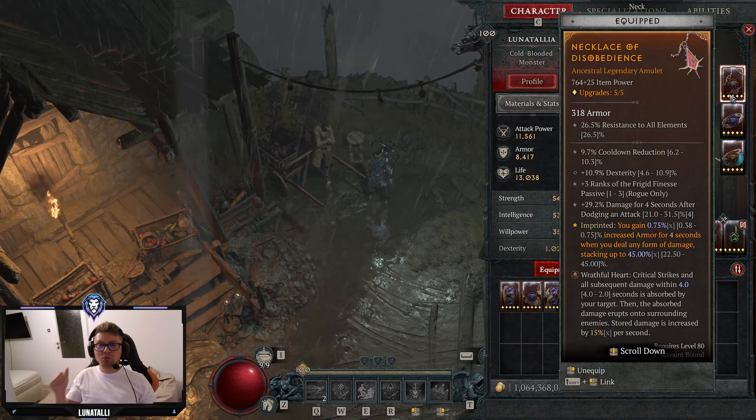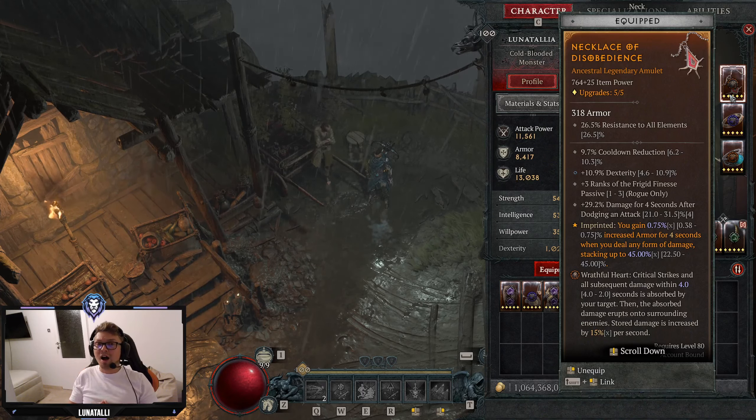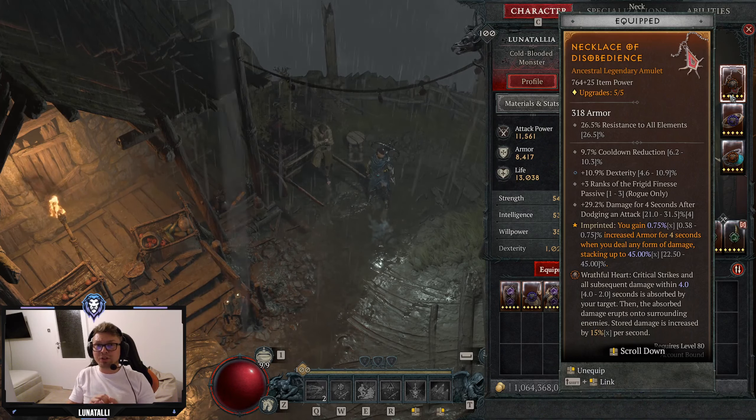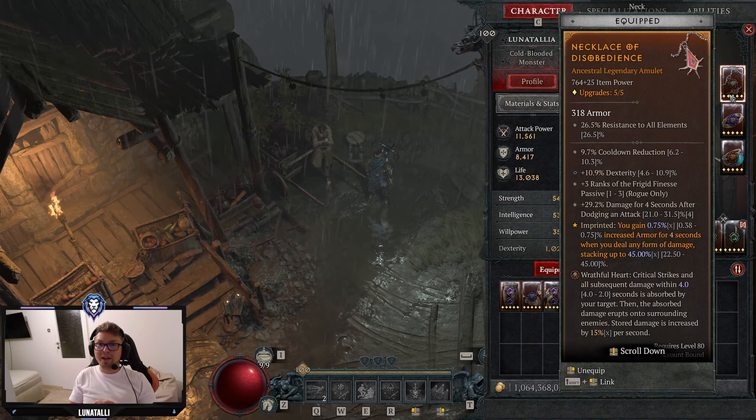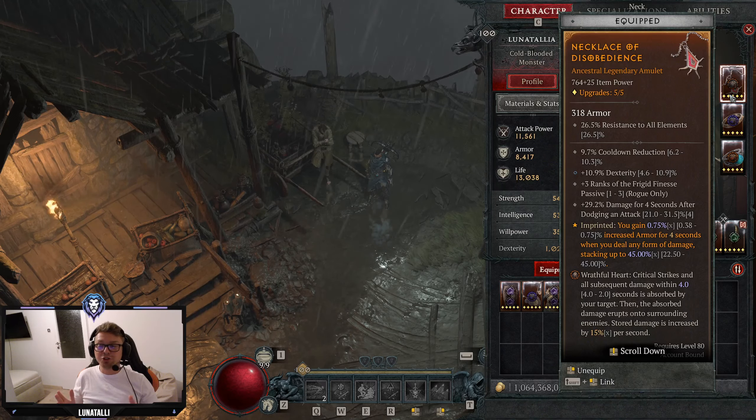For our amulet, we go Cooldown Reduction and Max Dexterity — the preferable stat because it gives us more Dodge Chance — three ranks of Frigid Finesse, and then what you really want is Movement Speed. Especially when playing with Lethal Dusk you are stealthing a lot, and you can use it as a super fast farming build: skip two packs with Concealment, attack the next pack with Shadow Imbuement, evade through them, gain stealth for another four seconds, skip another two packs, and just repeat that over and over till you finish the dungeon. Movement speed is really important, but Damage or Attack Speed for four seconds after dodging an attack is also good.